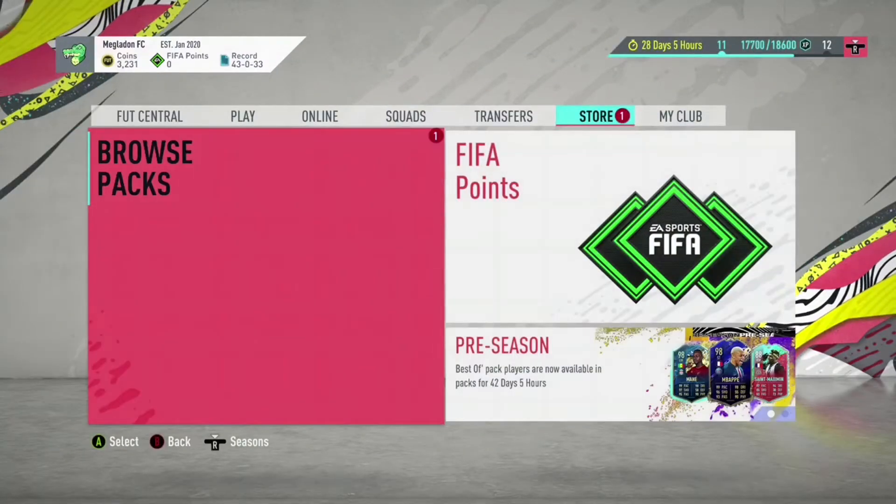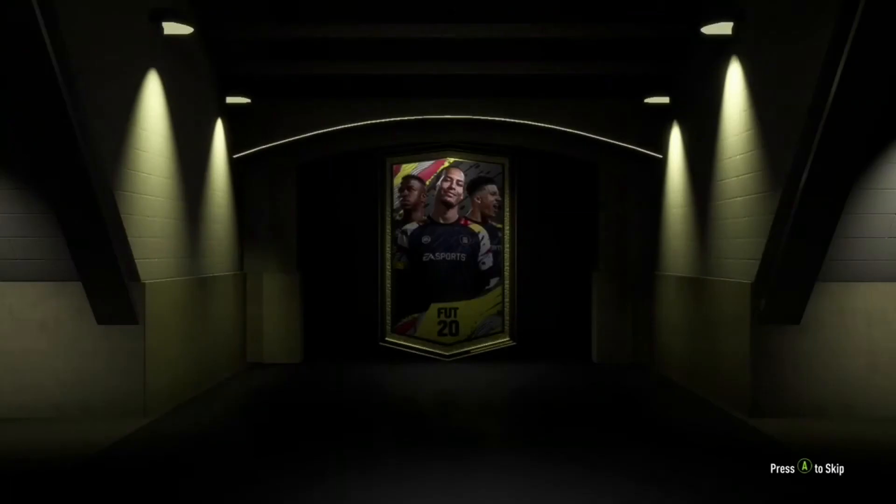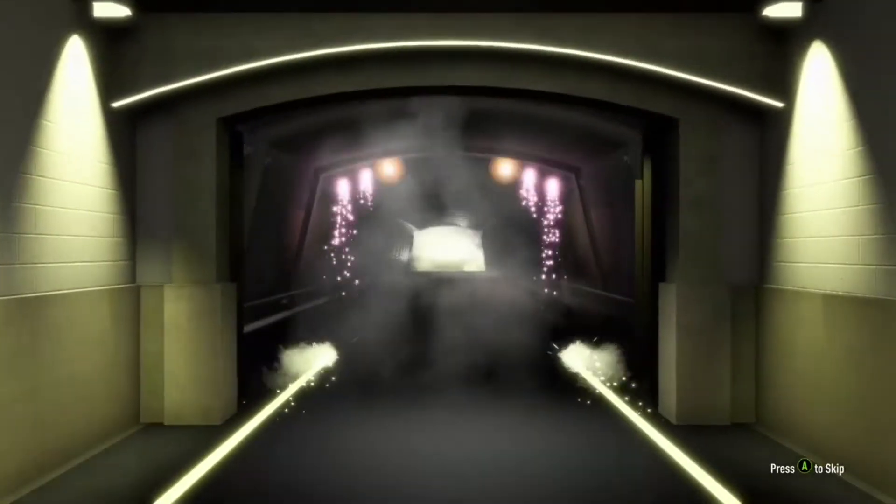These packs are 90 plus. I've seen some absolute garbage in these, but I have seen some good players. They're 90 plus so whatever we get is gonna be a starter, but let's just hope we can be amazing. Mbappe, Ronaldo — I think they're in the packs. Let's just see.